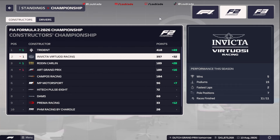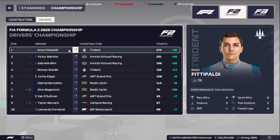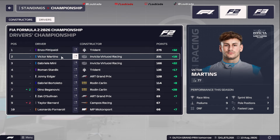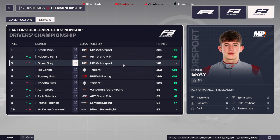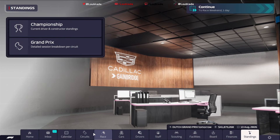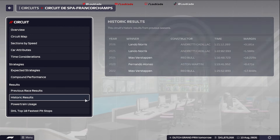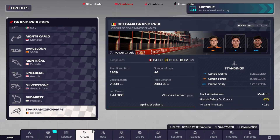I'll just show you the F2 driver standings: Eto Fittipaldi is leading from Victor Martens, and in F3 Frank Mac is leading from Roberto Farrier, with Ollie Gray not having his best season. This weekend we head to Zandvoort — if you didn't watch the last episode at Spa, go back and watch that one. Lando Norris won and Pierre Gasly came in P3, with Checo Perez splitting the two Andretti Cadillacs.